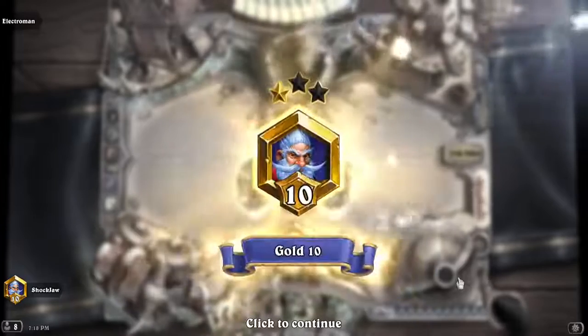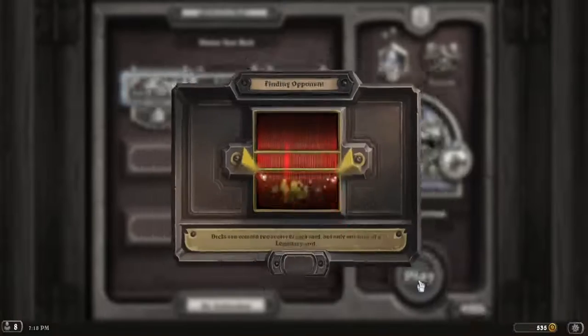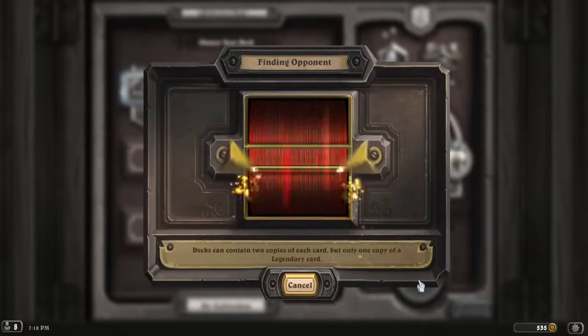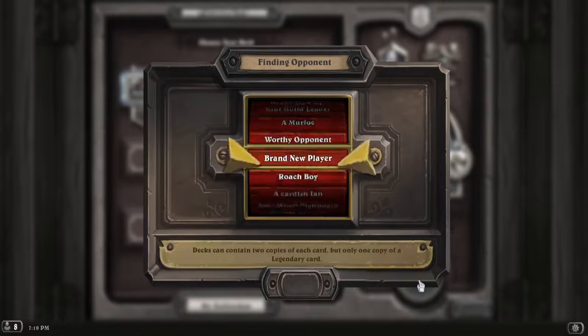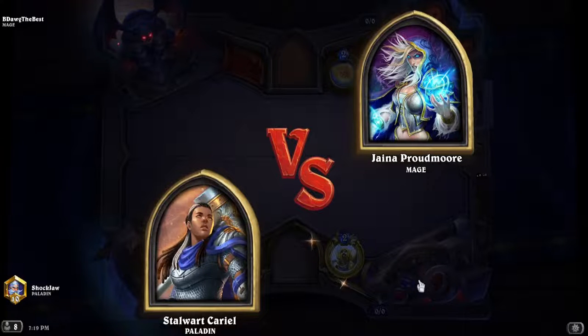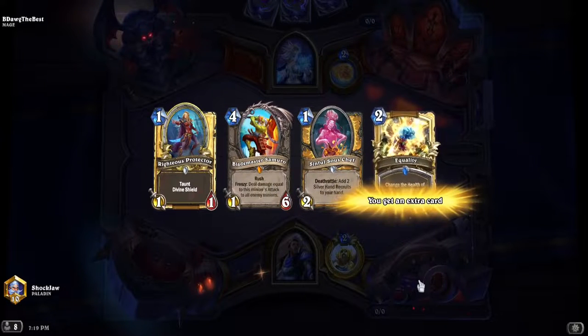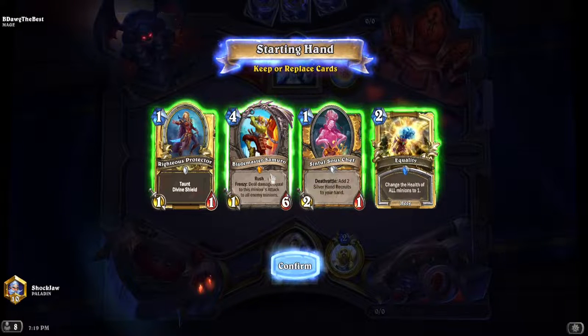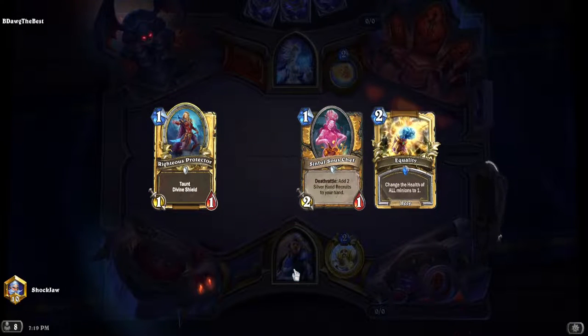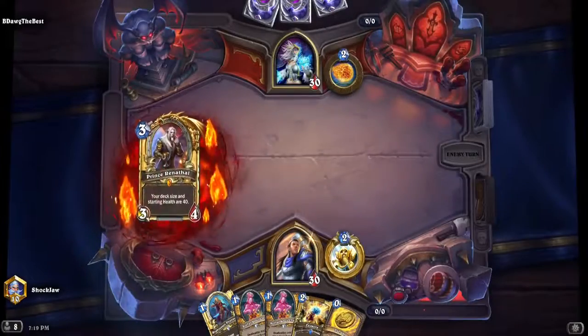The power of the Jailer! Let's go again. I think we keep this hand, right? I mean, look at this — this is pretty good. Plus, we have the coin. I thought I had the Annoyotron skin on. This is a Mech Mage. I think we can deal with this. We've got Reno, we've got 40 health.